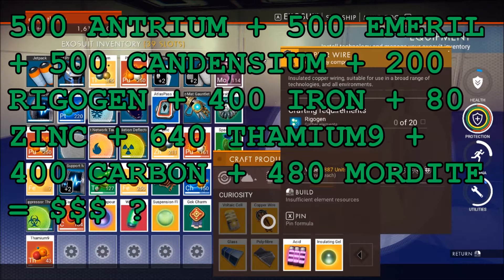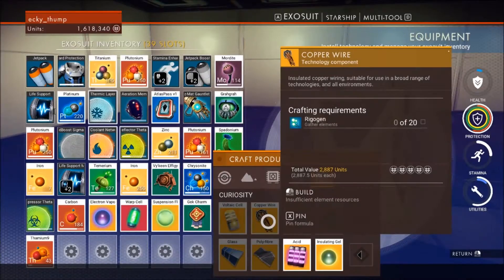So that is a big shopping list. Emeril we can get on this planet. Antrium we can get on basically any planet with cave systems. Rigogen and Candensium are what we really need to go looking for. Thamium and iron we can just mine in space — we'll find an asteroid field. 80 zinc we'll probably have to pick off the planet somewhere.